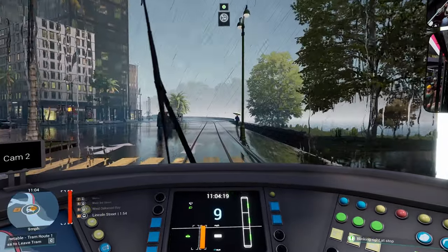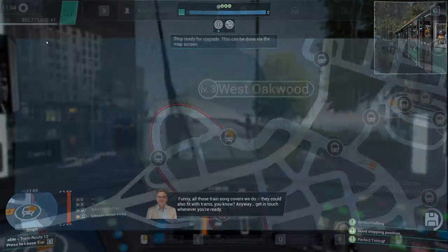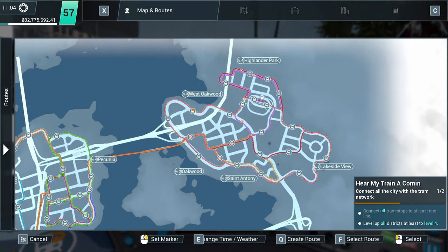We're doing well so far, we've not actually got that much further to go on this side of the map. This is ready for an upgrade here. West Oakwood level 3, Oakwood level 3, St Anthony and Lakeside View all level 3. Highlander Park already sorted.